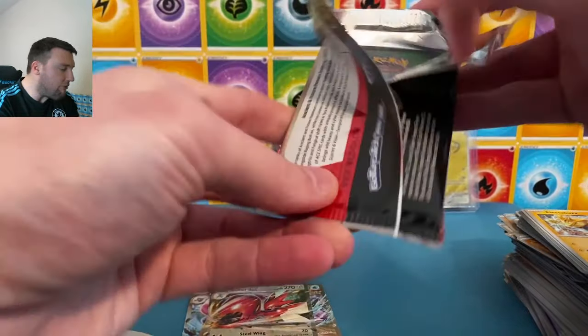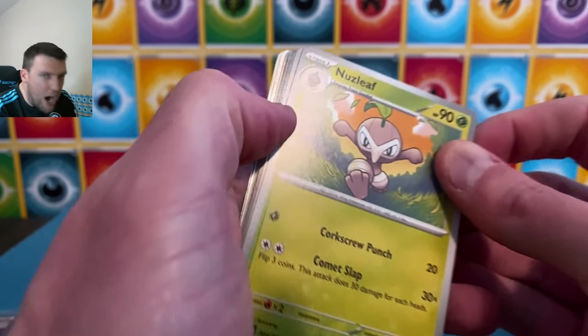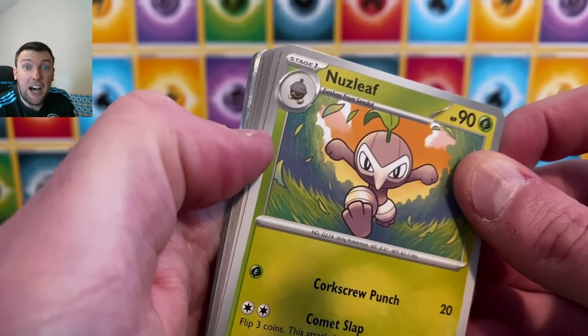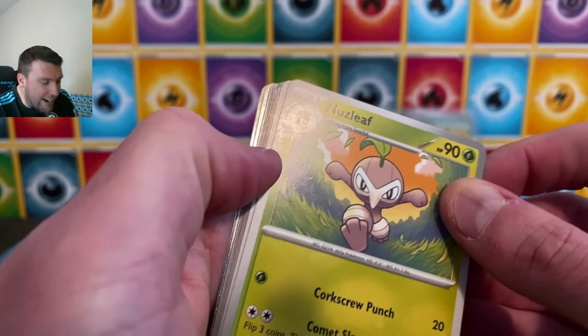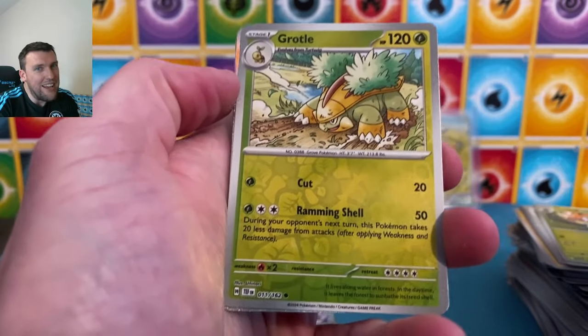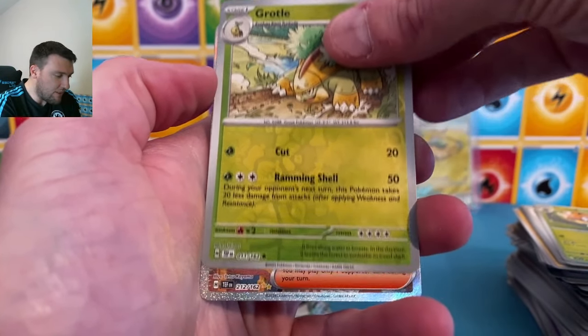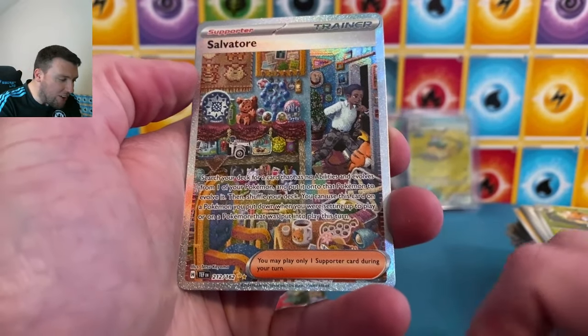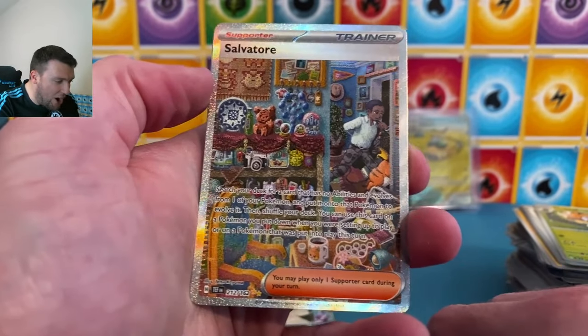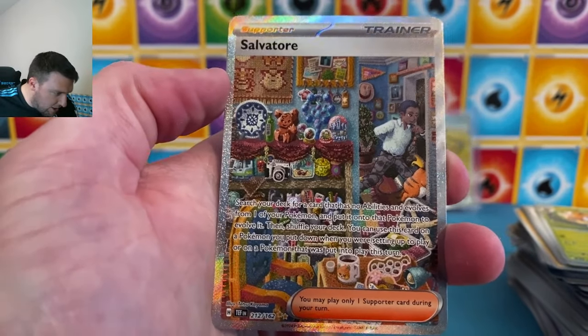That pink card's gotta be something right? We've only pulled one of them and I don't feel like it's a common card — it's got a pink star at the bottom of it. Last pack special art rare magic, baby! Grotle one for the road — show it to us! Silvally special art rare trainer — there we go! The artwork does not disappoint, that is amazing.